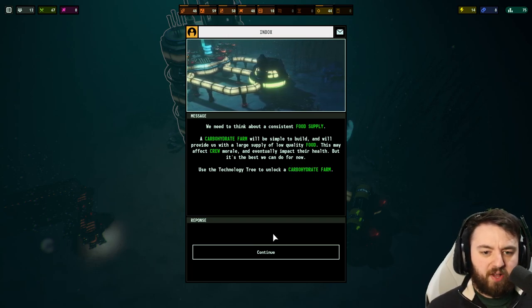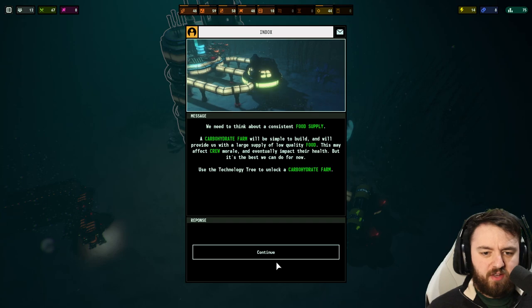This may affect crew morale as nobody really wants to eat low-quality food, but eventually we can unlock better food at higher quality. It will of course impact their health as well. Use the tech tree to unlock it.